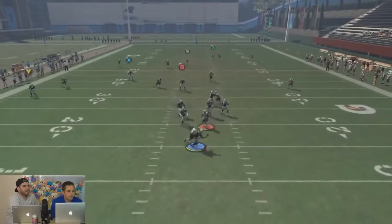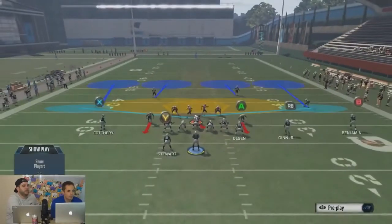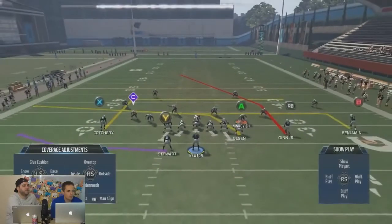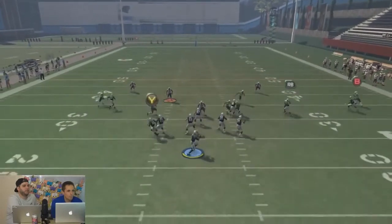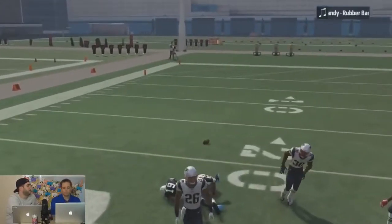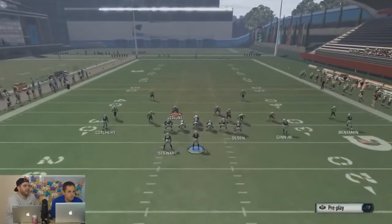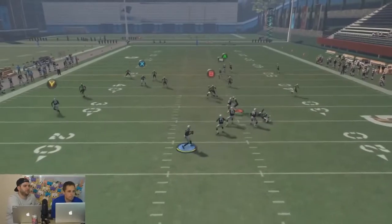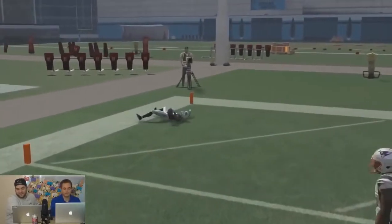He ran into it — he was going to get torched there. Hit Y and RB, and give me a press. There you go — that was much better. Just this time hit Y, RB, which is going to man align, and then press. The press might be the key. Play over the top coverage. So maybe Cover 4 is not the play to stop it.